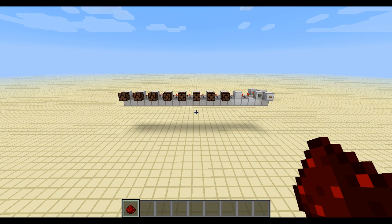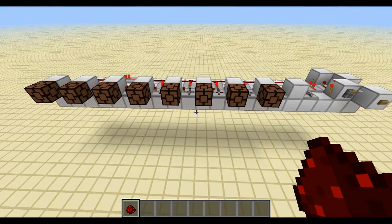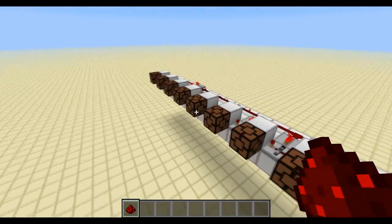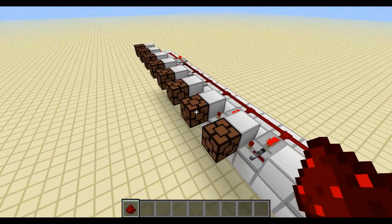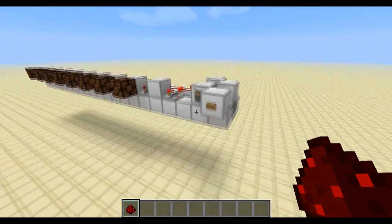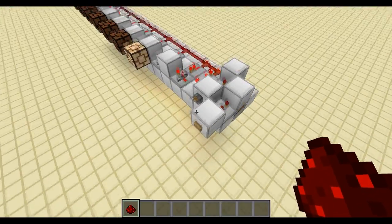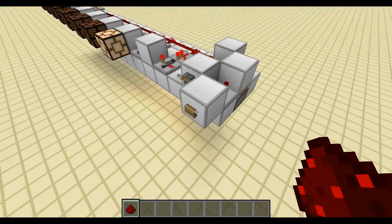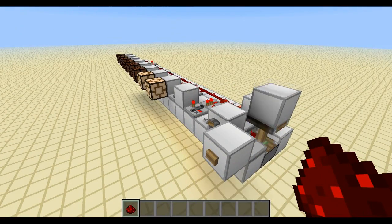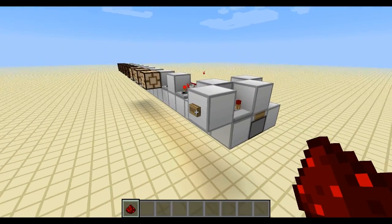Hey guys, over here with a red counter inspired by Cubehamster's video on his red coder. I figured I'd make a counting device that could be hooked up to his red coder and act as a shift register or as a counter. Basically all you have to do is push a button and it counts to 1, 2, 3, and so on.